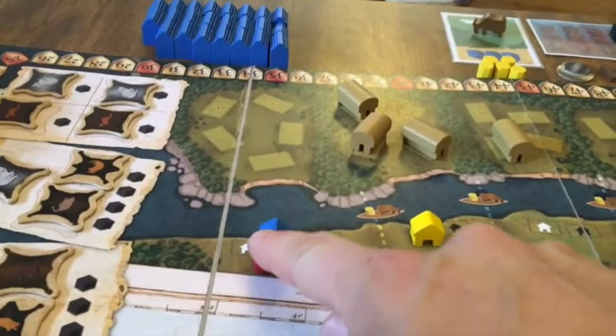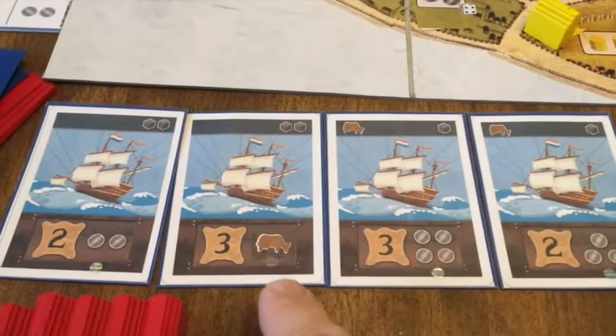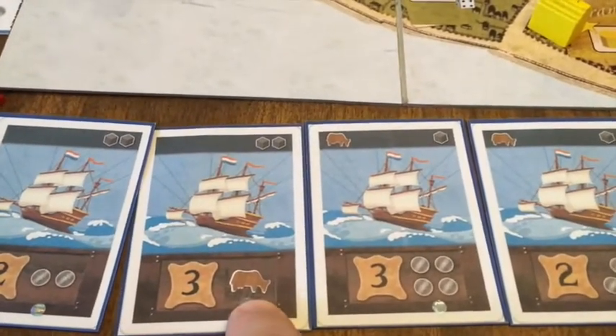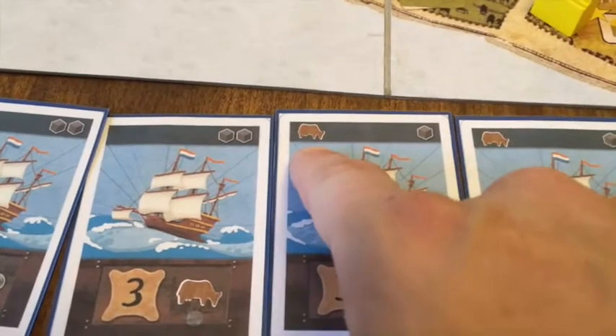If somebody else moves and builds in the same area, they put theirs behind yours so you know who was there first. The ship cards have been slightly modified — with this ship you get a one-time reward of a livestock, and this ship gives you livestock income every round.